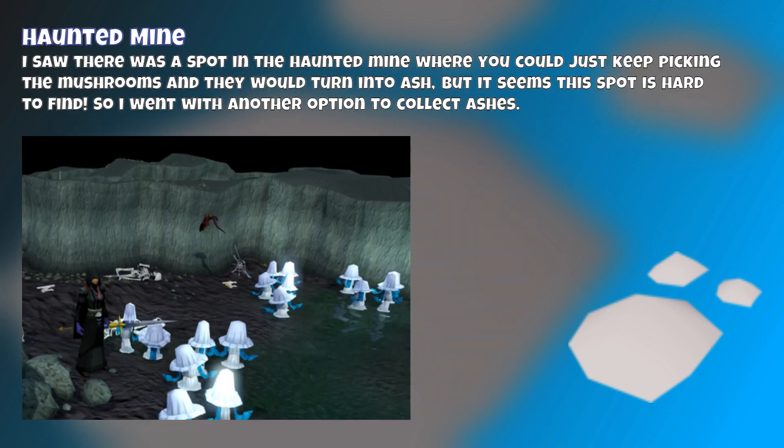I saw there was a method in Haunted Mine where you could just go and pick mushrooms, and they would actually teleport to your bank using porters. But I couldn't actually find this location, so I moved on to another method.